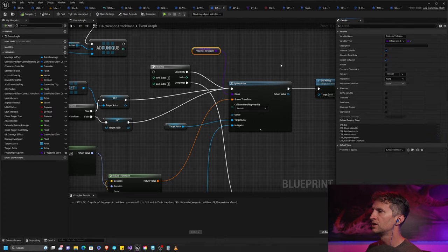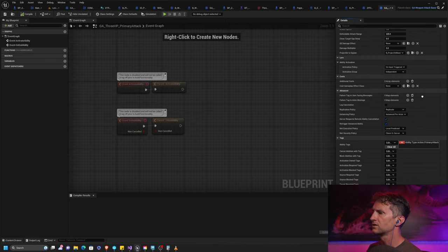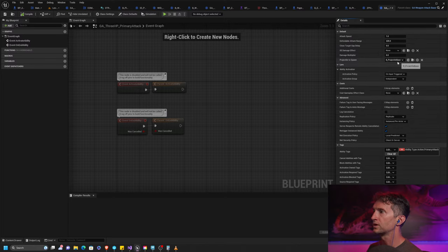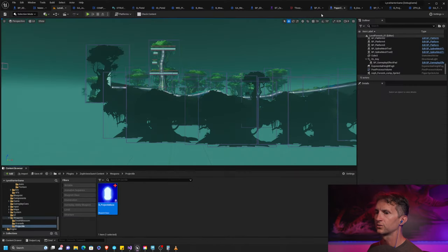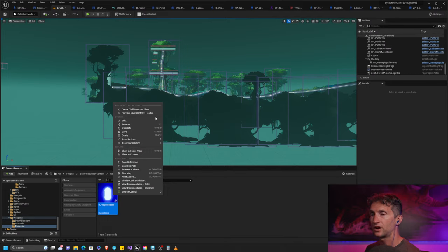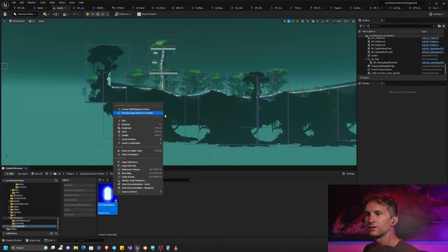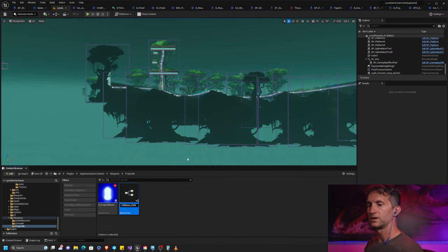When we go back to our 3HP primary attack, we should see our projectile to spawn. Here it is — it's currently spawning the base one. Let's make a new one. I'm going to create a child because I don't have a reason yet for my projectiles to be different. So let's create a child and call it 'poison bomb'.